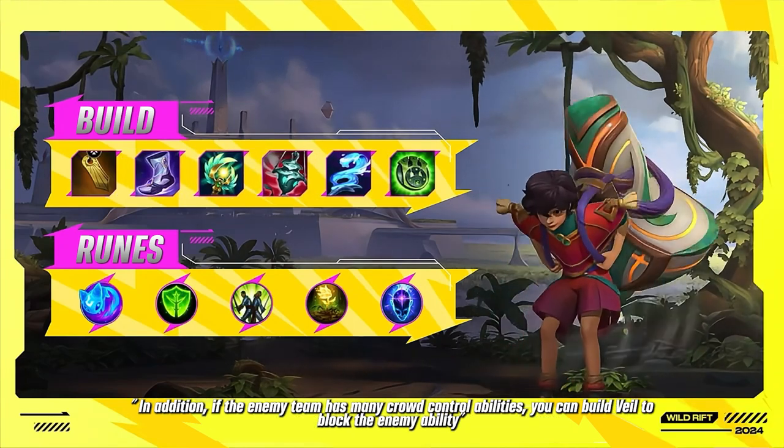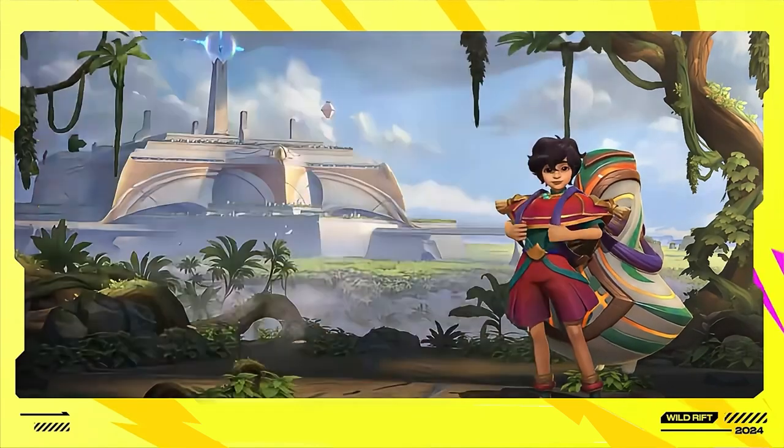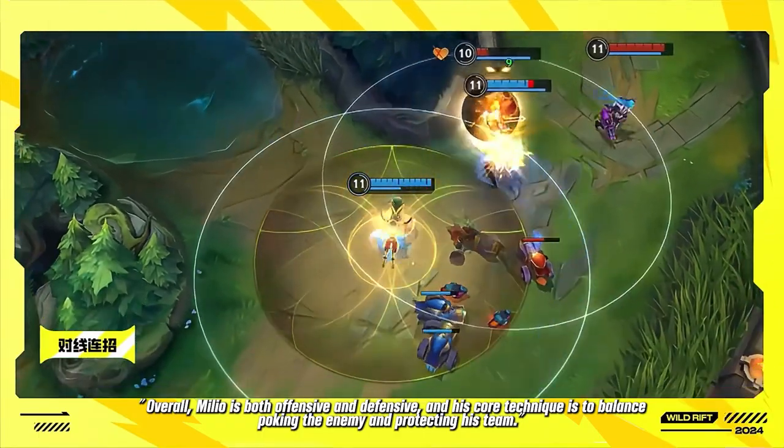If the enemy team has many crowd control abilities, you can build Veil to block enemy abilities. Overall, Milio is both offensive and defensive, and his core technique is to balance poking the enemy and protecting his team.